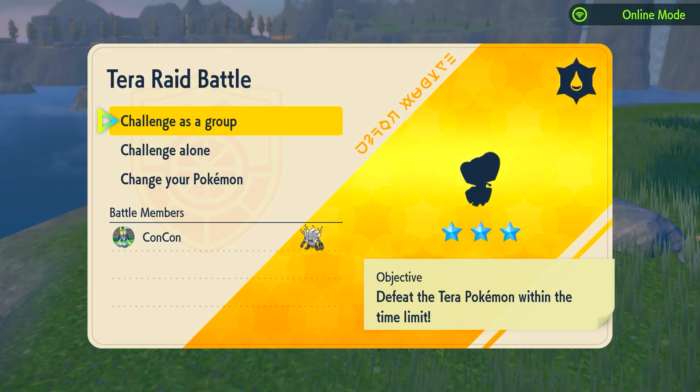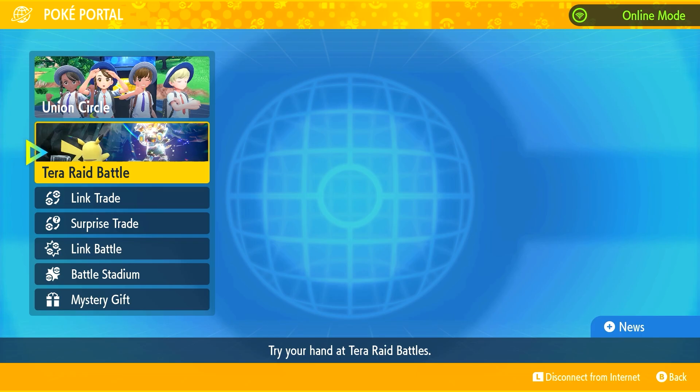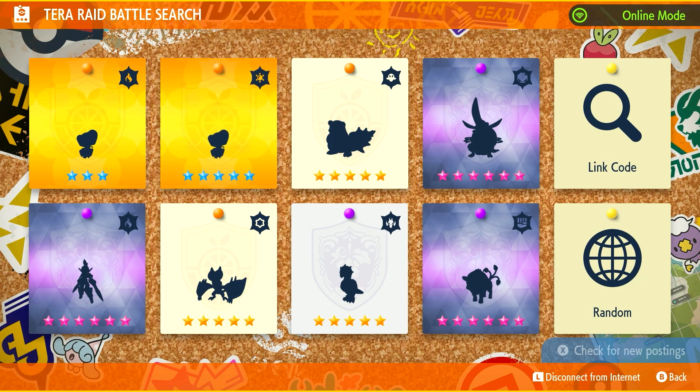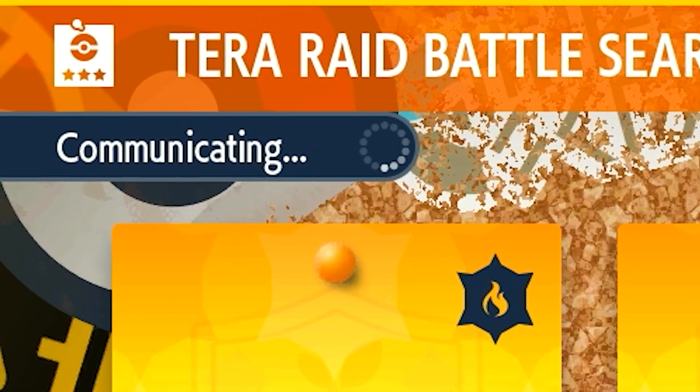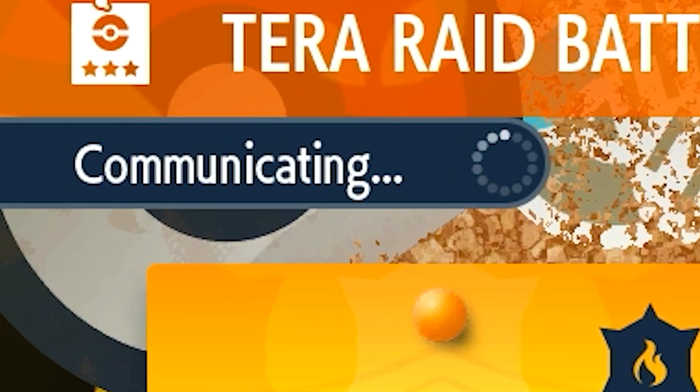You cannot get a shiny from a 4-star, 3-star, 2, or 1. I think your best odds are by going to Tera Raid Battles online and looking for a 5-star and attempting to join it. Sometimes you have to join it twice just to try to get in. The connections with this game are done by like 2 plastic cups and a string, I swear.